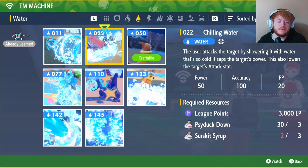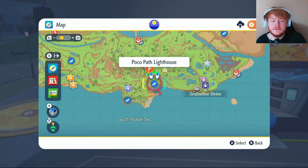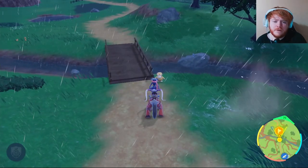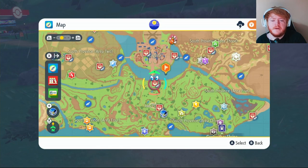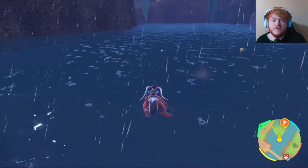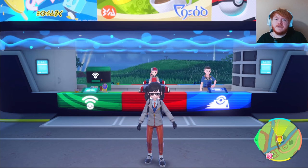Moving on to TM 22 Chilling Water — you need 3,000 LP, 3 Psyduck Down, and 3 Surskit Syrup. For Psyduck, put a waypoint and fly over to Paco Path Lighthouse, then make your way over — there should be a few Psyduck around the little bridge. Take them out and get your Psyduck Down. Then put a waypoint and fly over to Mesagoza South, jump down to the water in that area, and you'll find your Surskit to get Surskit Syrup.